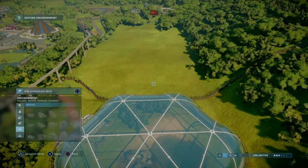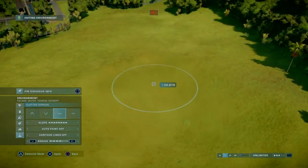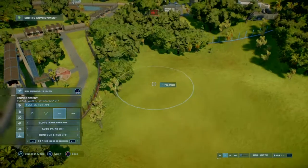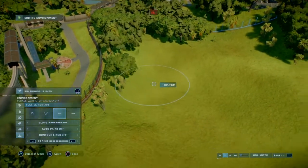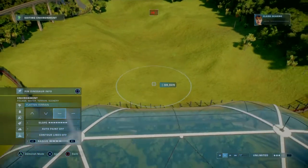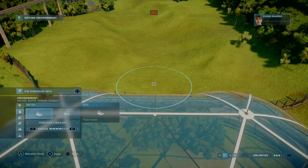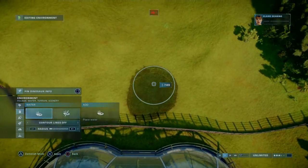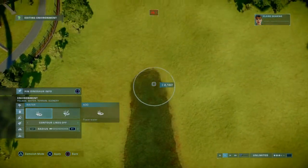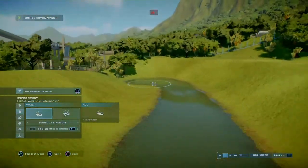First we should lower the terrain down. There you go. So now let's go with a smaller stream actually. You can go through, and then just follow the flatness. Then we'll add forest around here.